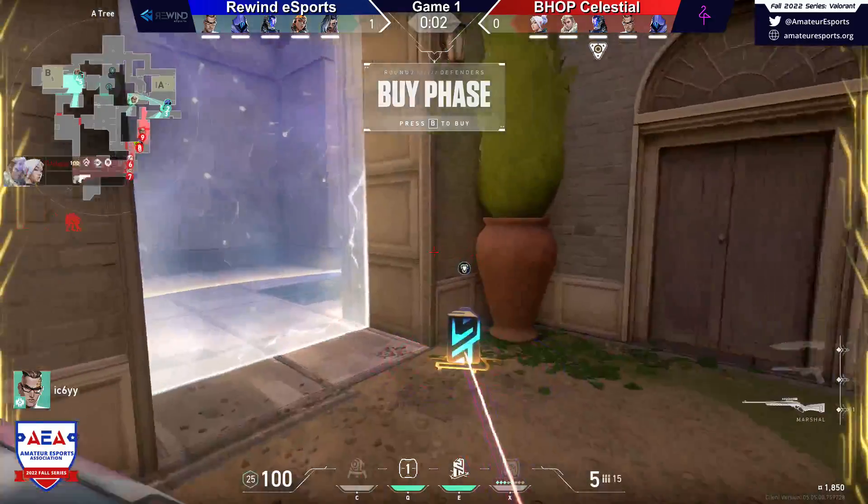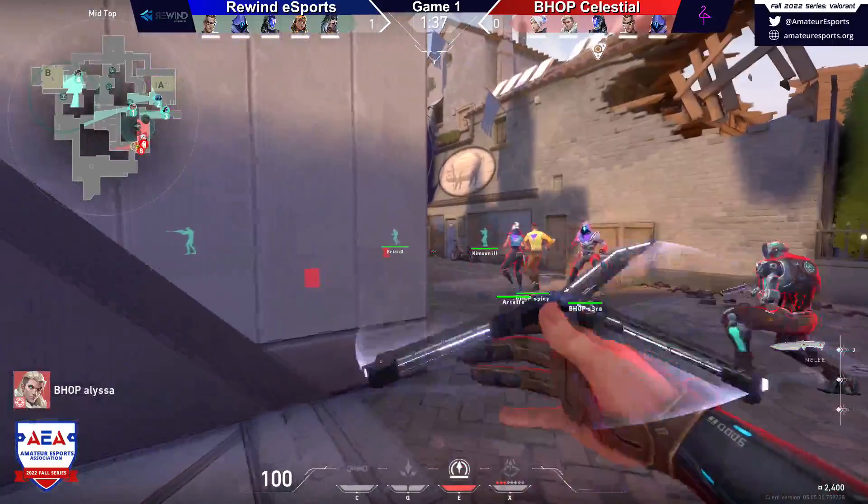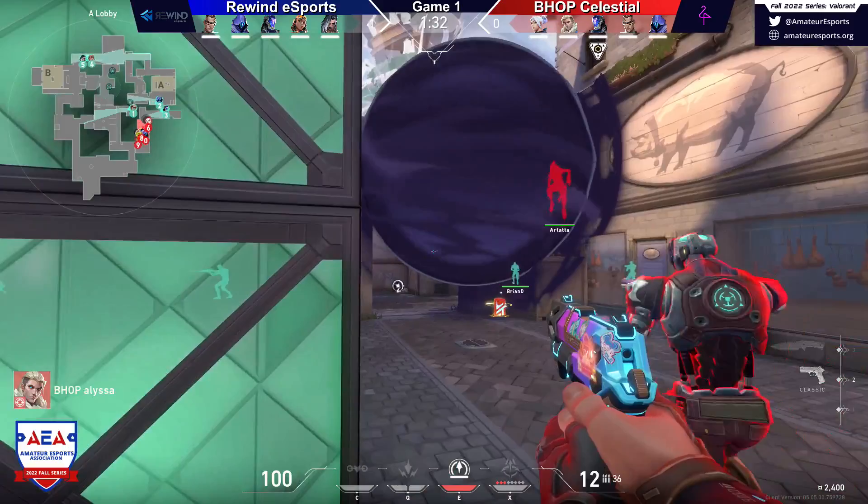So this map I've been told is a little more defender-sided with the more narrow corridors as we see from that side. So these big smokes — what's going on with those? How are they getting them into that location so quick?